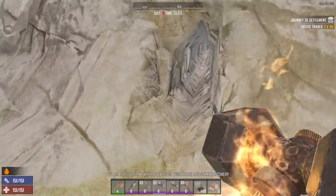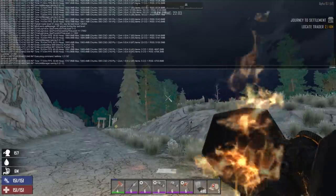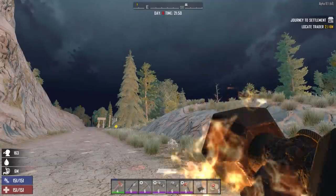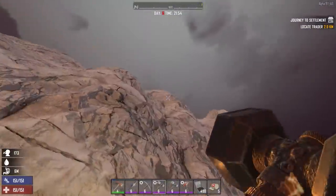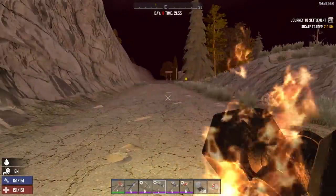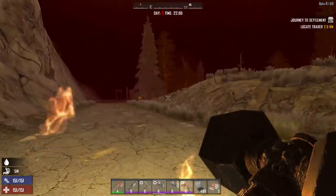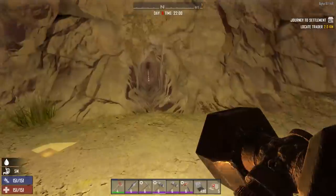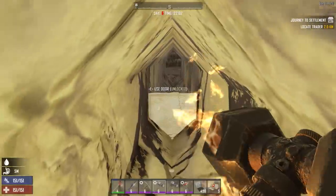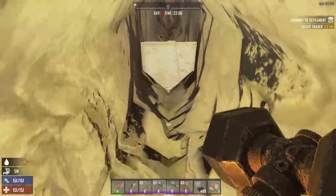I'm just going to set myself up with some bandages. I'm checking if they're actually going to spawn because I'm using console commands to change the time. There's an issue I might encounter where it causes the game to crash because I'm cheesing it pretty big here. Looks like it's working. So what you do is open the hatch and it blocks them, and when they start getting through one you move on to the next one.